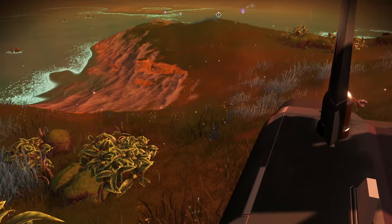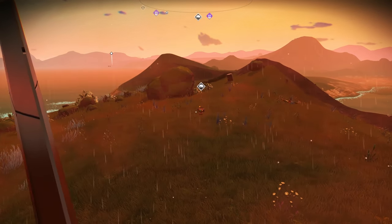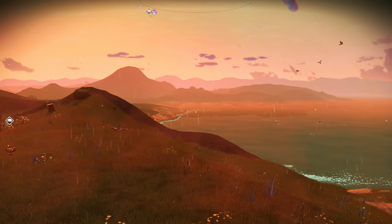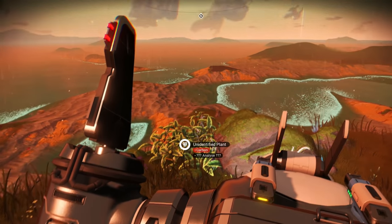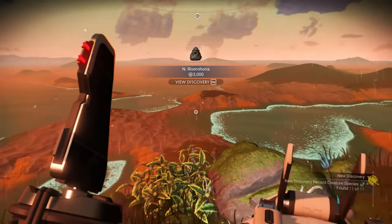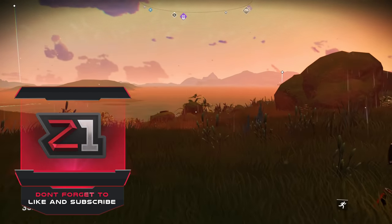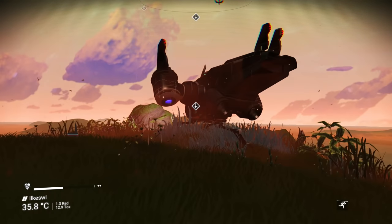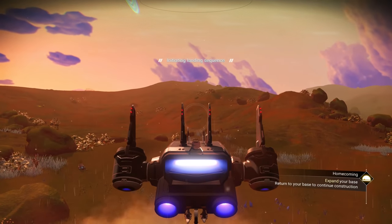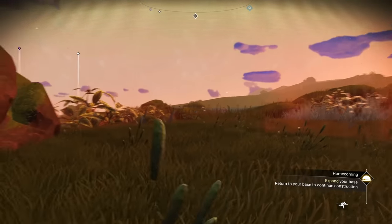The task at hand is to build a base. I want to get some salvage modules and go to - wait, there is no Nexus. Maybe I just haven't unlocked it yet. So we're just going to get some carbon and build a wooden base. Let's cut down some trees - no trees, just plants apparently. And I just realized we're out of fuel for our launch thrusters.